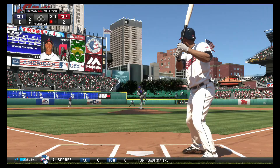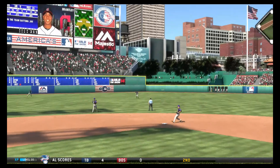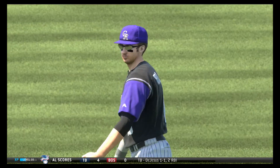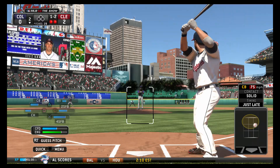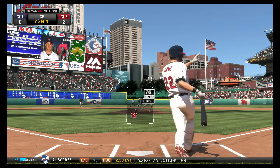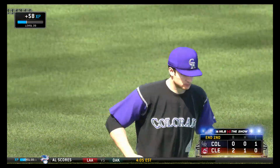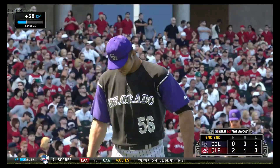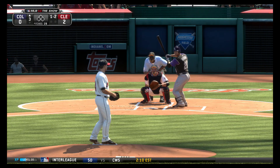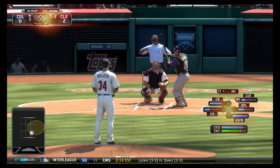Michael Brantley is up to the plate. I'm happy about getting Gardner because now we have a speedy outfield — it's just awesome. Think about this outfield: you have Gardner in center, Michael Bourne in right field, and Michael Brantley in left field. That's an amazing outfield. Those are the speedy guys, so it's really cool that I was actually able to get Gardner.